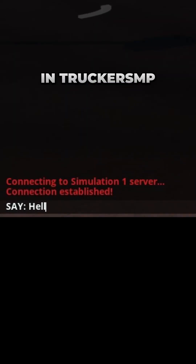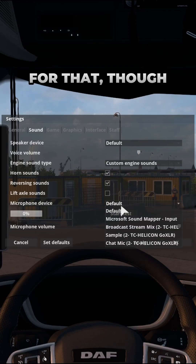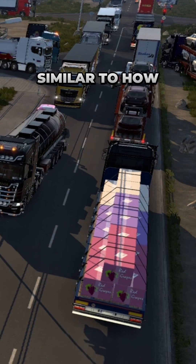How do you talk on TruckersMp? Funnily enough, your little spelling oopsie gave you the answer. To use the text chat in TruckersMp, press the Y button. To use the CB radio, press the X button — ensure your microphone is set up for that though. If for whatever reason your chat doesn't open, press F9 then try again.